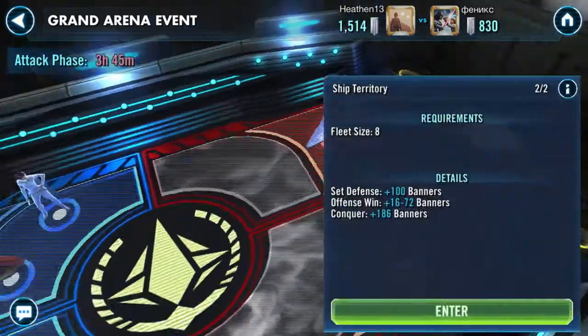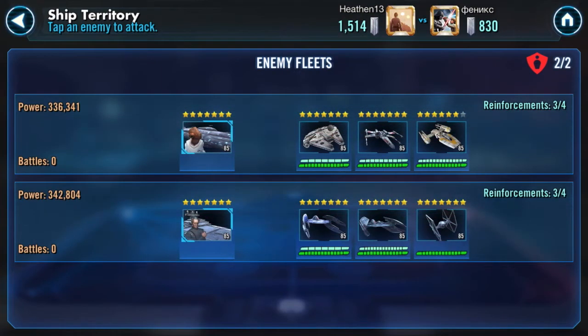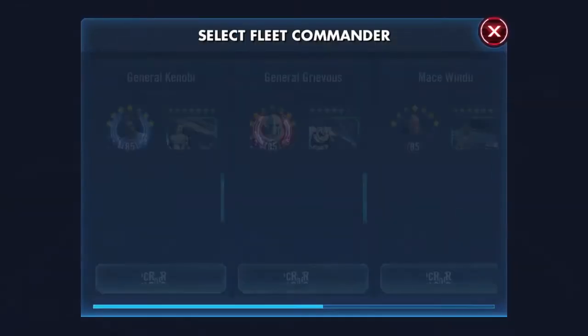My opponent keeps almost everything for offense so I do want to try and get as high banners as I can — I'm a little bit short of where I'd like to be right now. Let's see what he put in the back: a Home One team and a Tarkin team with Separatists. I'll go ahead and take my Negotiator against that Home One and I'll take my Malevolence against the Tarkin.